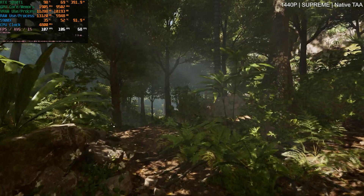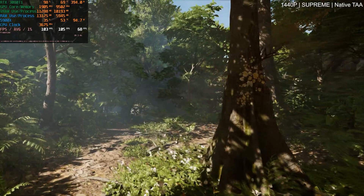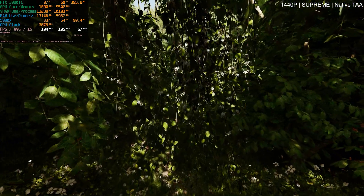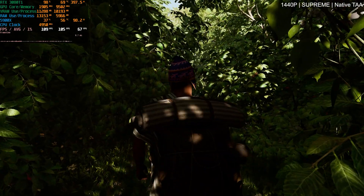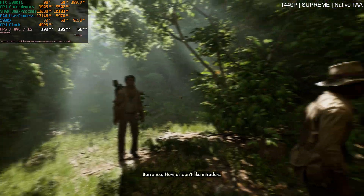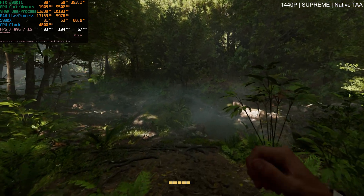I'm actually genuinely curious to see what they've been cooking as far as path tracing in this game. It should be pretty interesting, but for now the game still does require hardware ray tracing in order for you to play it, and obviously the 3080 Ti is a very capable ray tracing card. I would say it's very comparable to the 4070 Super in most cases, although games like this one that take advantage of Ada Lovelace architecture like shader execution reordering — the 4070 Super would probably have an advantage. Still, the 3080 Ti is no slouch: native 1440p TAA we're averaging around 100 to 110 fps with 67 fps 1% lows. Even though I haven't made it very far into the game, this jungle area is a fairly demanding area as you would imagine.